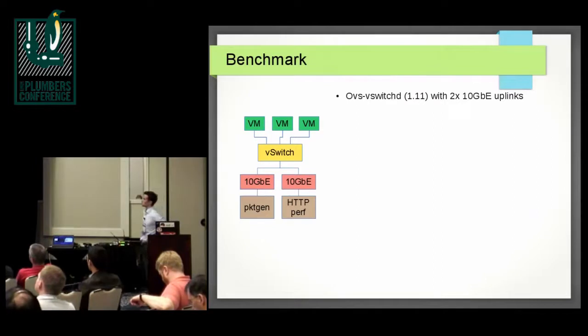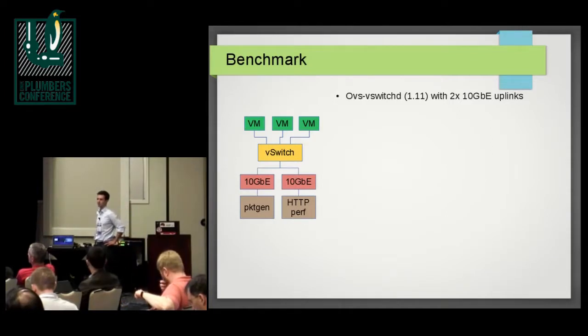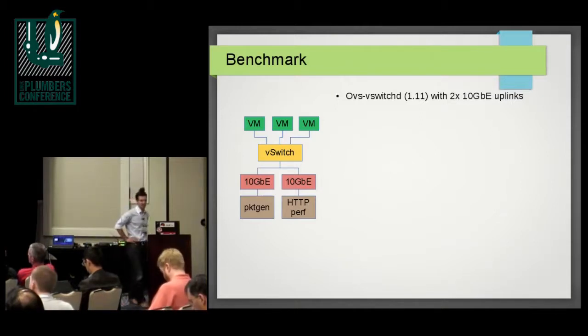So what we did — we tried to benchmark it. As Tom pointed out, we don't care much about single flow or bulk traffic. We care a lot about the TCP CRR netperf use case. It doesn't necessarily have to be HTTP — it could also be SIP or any other UDP-based traffic pattern where the first packet would already carry payload, rather than the typical TCP handshake.